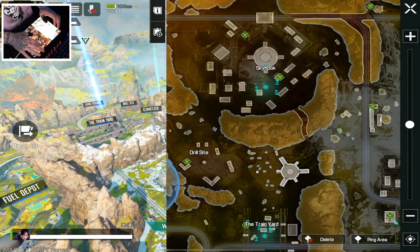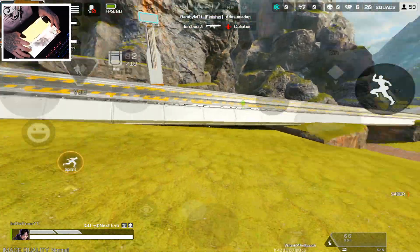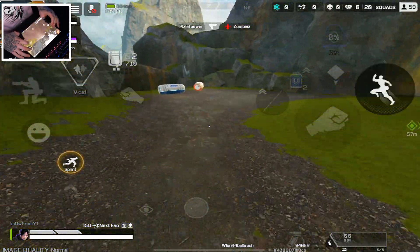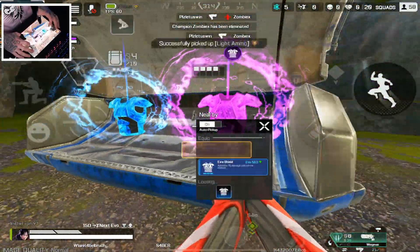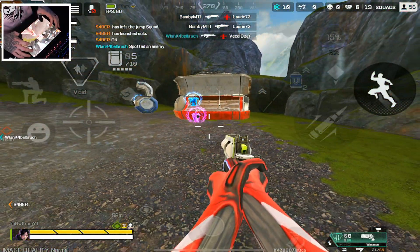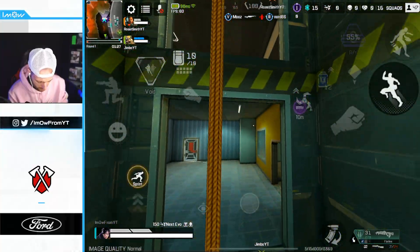Tip number four is all about loot. Big props to Game Emergent for finding this out: on the edge of Skyhook there's a little canyon with two pods containing high-tier loot. If you want high evo shields and weapons straight off the bat, this is an awesome place to go. You can then rotate straight into Skyhook, leaving you with a big advantage — rocking up with a blue or even a purple evo right away.